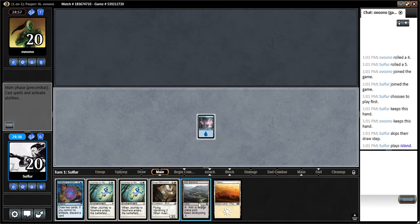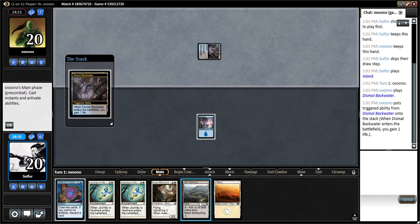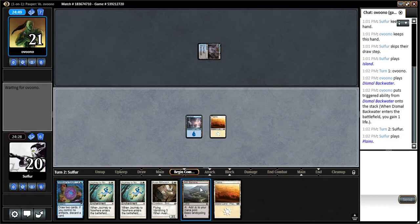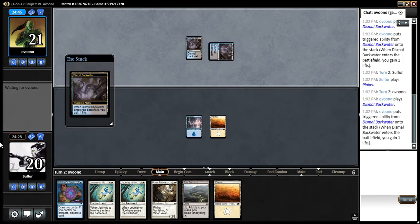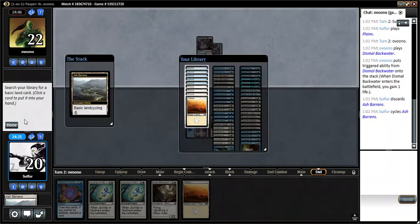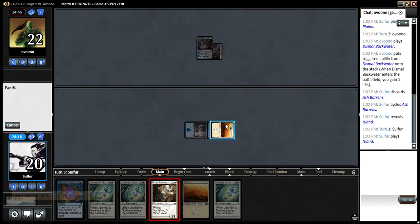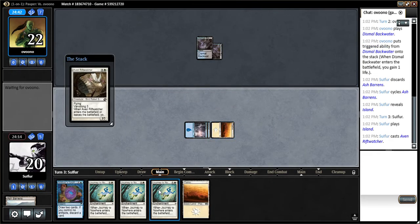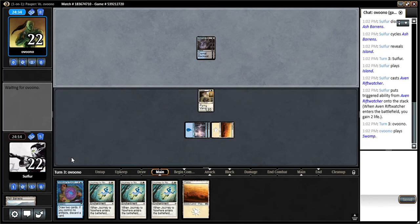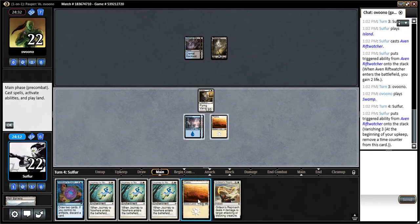We're gonna lead off with an island and pass. We see a Dismal Backwater. Whoops, forgot to Ash Barrens. Oh well, let's pass. We're gonna basic land cycle and get another island. Let's cast our Aiden Rift Watcher. Drawing all of the Journeys. Passes. The Gideon's Reproach.